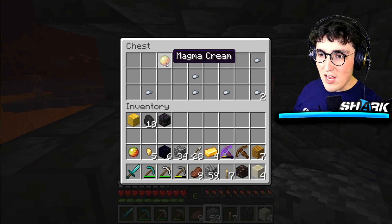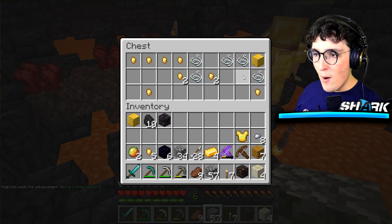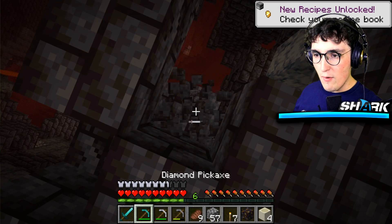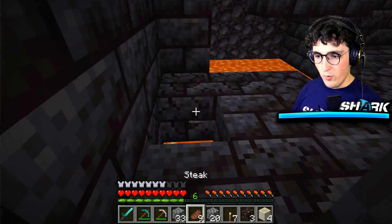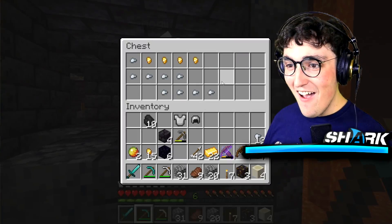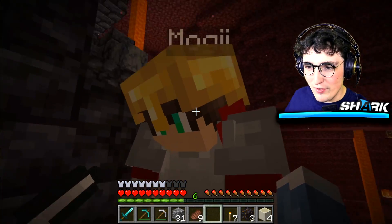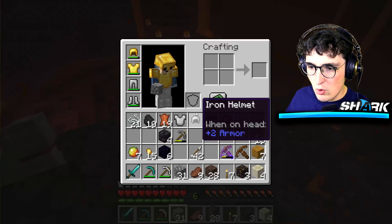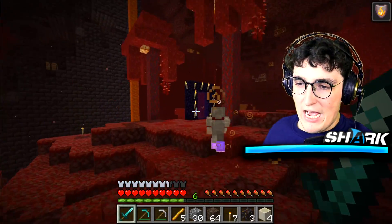I got an enchanted crossbow, six pieces of obsidian, magma cream, and iron nuggets — these chests are stacked! There's another chest right here. Mogi, I have a lot of gold. We can do some crazy trades! Wait — there's a Silk Touch book in there! Yo, let's go! Look at them studying this gold. I got soul sand, iron nuggets, fire charges...